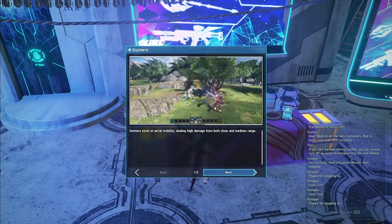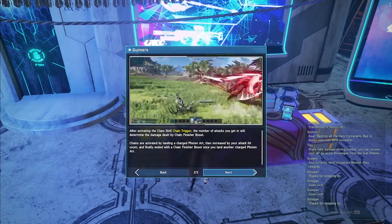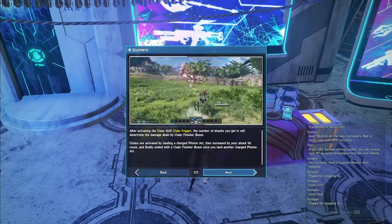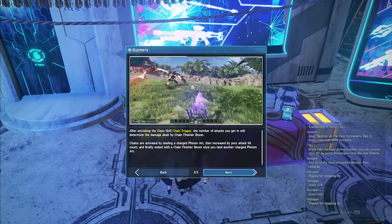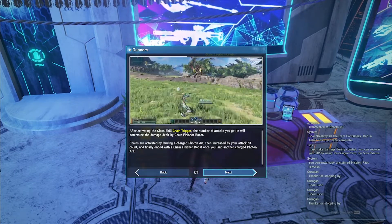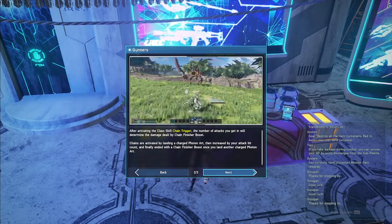Gunners excel at aerial mobility, dealing high damage from both close and medium range. After activating the class skill Chain Trigger, the number of attacks you get in will determine the damage dealt by chain finisher boost. So the higher the chain we get, the more damage will be dealt — but chain finisher boost is not an action itself, it's just a boost. Chains are activated by landing a charged photon art and then increased by your attack hit count, so the more hits you get, the more the number goes up.